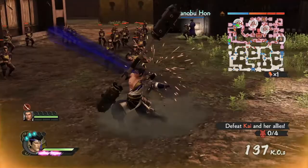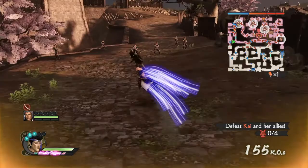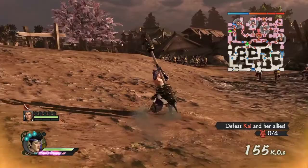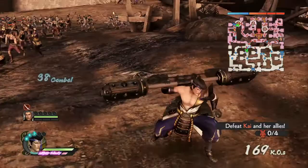Now his hyper string is like this. His strong hyper attacks: the first one, the second one is a cross check, the third one is again like this, the fourth one is again a cross check, and the last one — one, two, three, four, five. That's all of them.